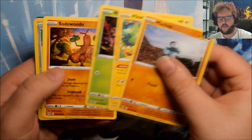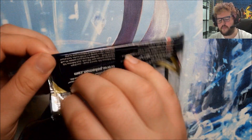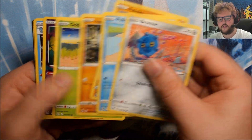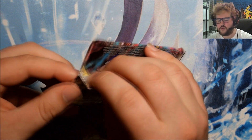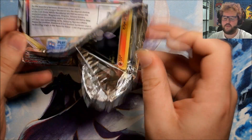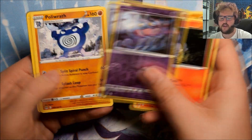We have got a Reverse Squavit and a Honchkrow. And next up... It's a Reverse Comfey and a Foil Kingdra. We're on a run of not too exciting packs unfortunately. Let's hopefully turn it around. It is a Reverse Shuppet and a Poliwrath.